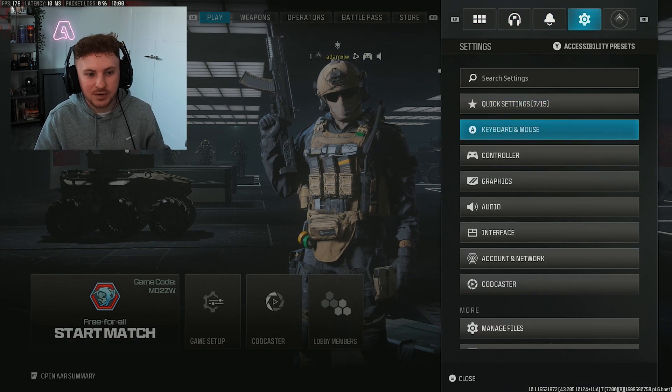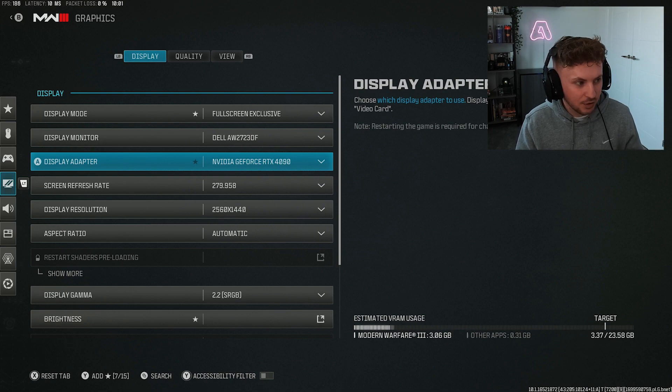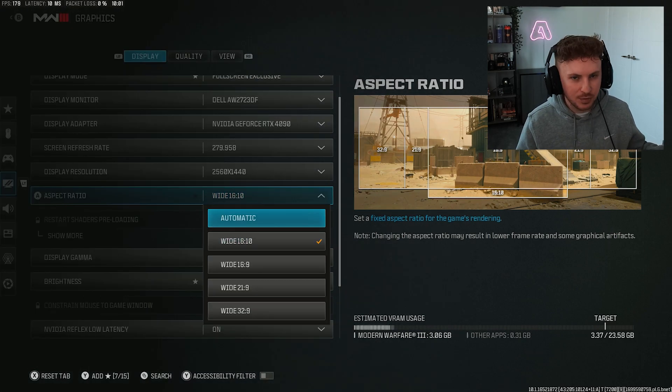Head on over to the settings tab, go to graphics, and head into your display options. Make sure your display mode is set to full screen exclusive, your display monitor is set to your current monitor, your display adapter is set to your graphics card, and your refresh rate and resolution match your monitor's. Aspect ratio you can leave to automatic, or you may have to set it manually depending on your monitor size.